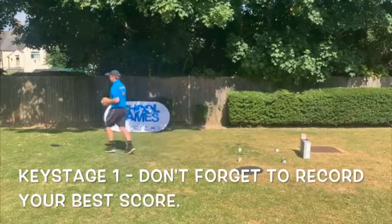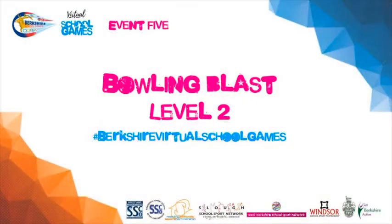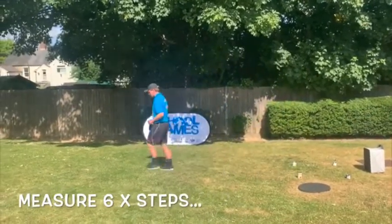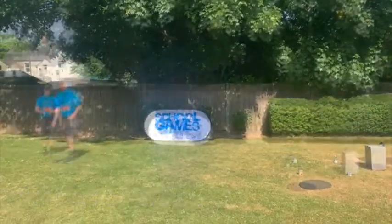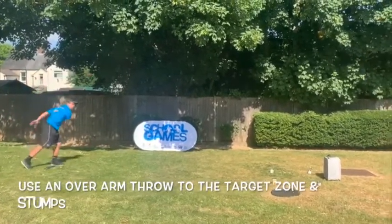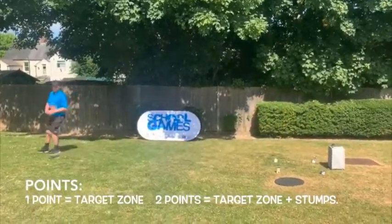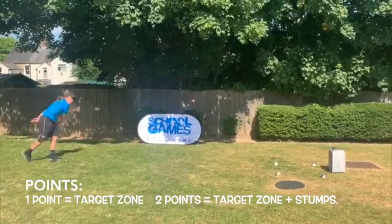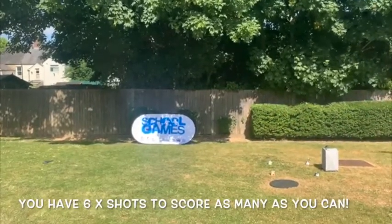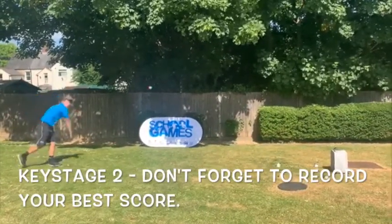Don't forget to practice. In Key Stage 1, don't forget to record your best score. For Level 2, use the same setup as Level 1. Standing side on to the target, bowl overarm at your stumps. Points are scored depending on the target you hit: one point if you hit your bowling zone and two points if you hit the bowling zone as well as your stumps. You have one over — six balls — to score as many points as possible. Remember to practice and, Key Stage 2, don't forget to record your best score.